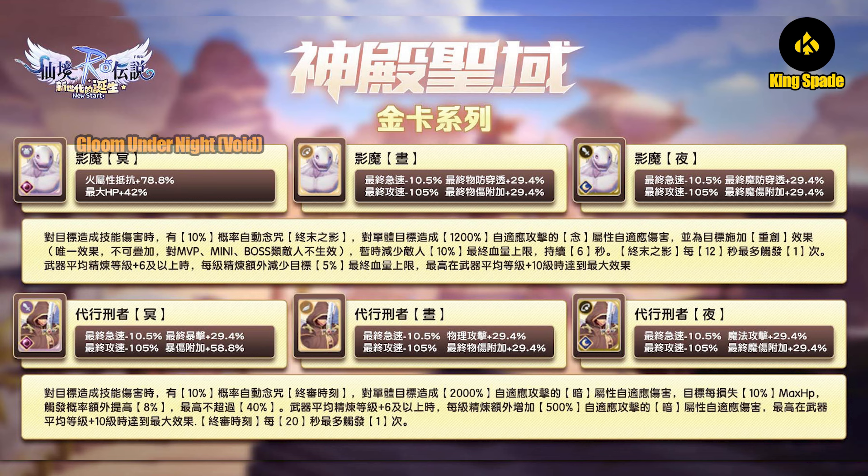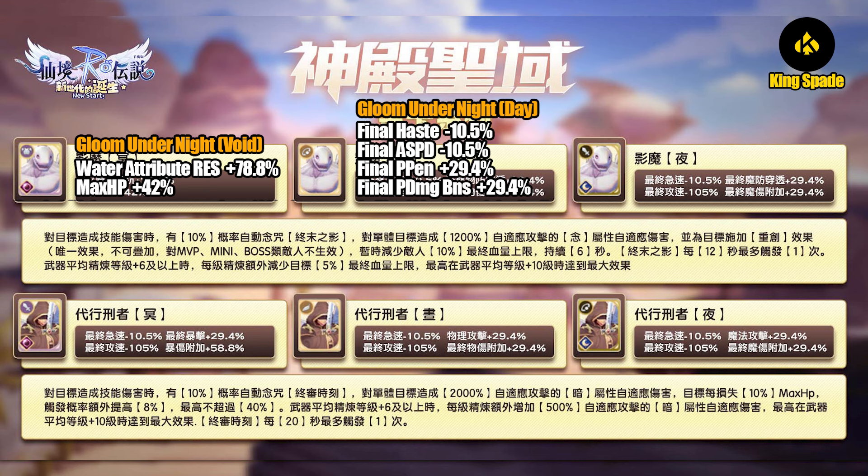Like usual, there will be a Void, Day, and Night card. The Void card is an armor card. It has water attribute resistance of 78.8 percent — that's almost 100 percent. So whoever got this card, especially for the newer server under the older region server, you will be essentially almost immune to the mage class. That's how overpowered the Level 150 gold card is, and it also has 42 maximum HP.